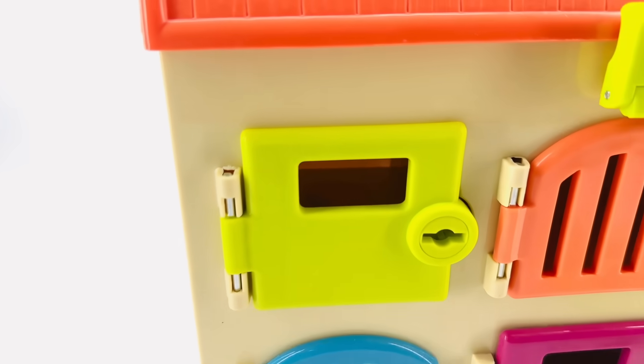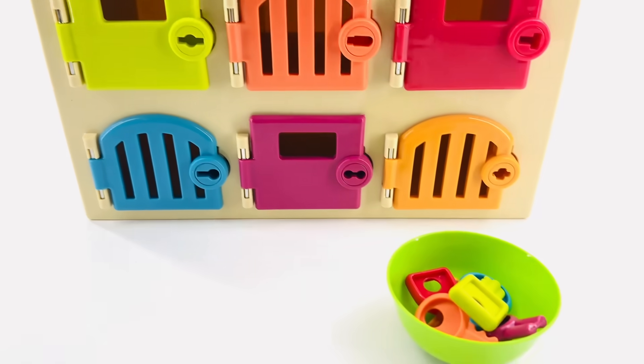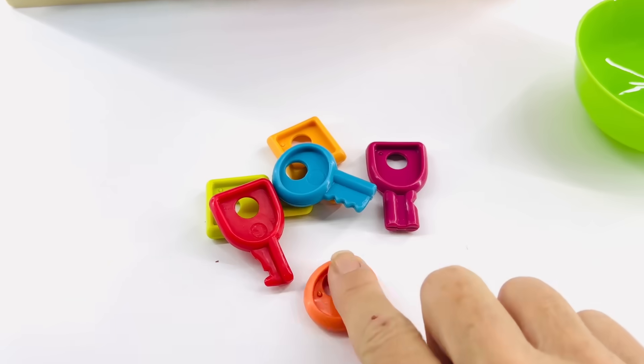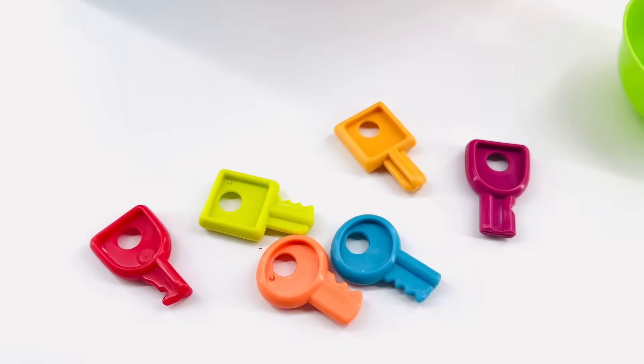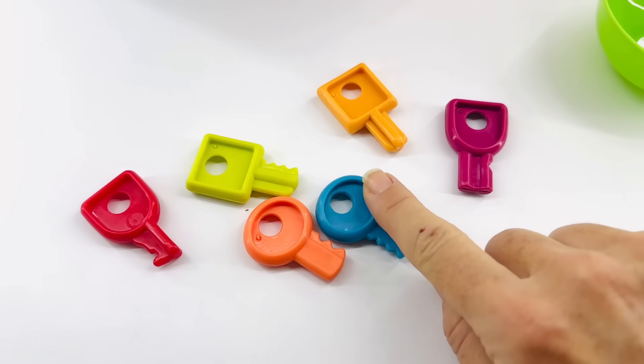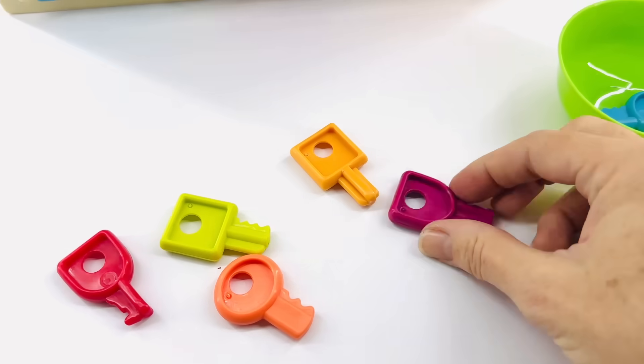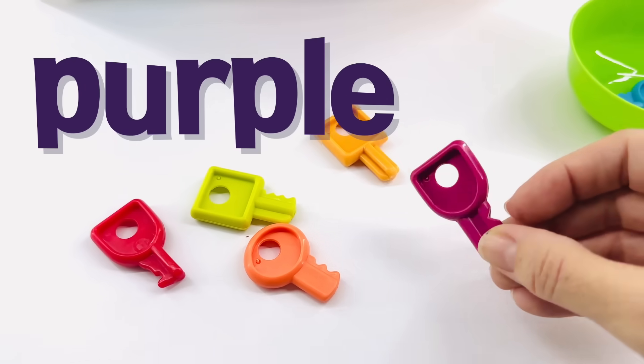I think I see the number one inside of the green door. Help me find the green key so we can open it and get them out. Let's see. Can you point to the green key? Is it this one? No, that's blue. What about this one? Nope, that's purple.